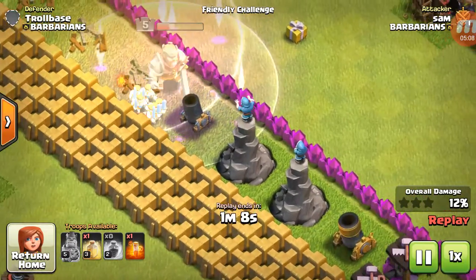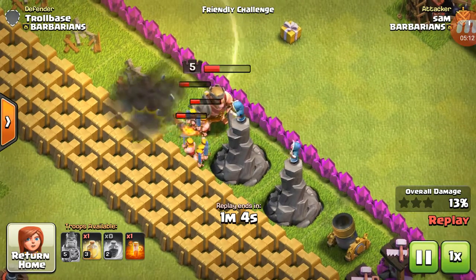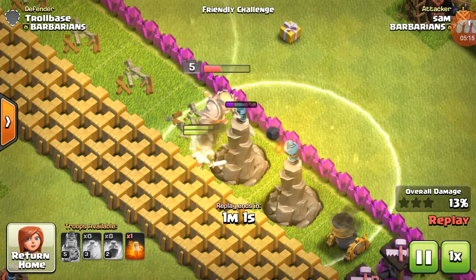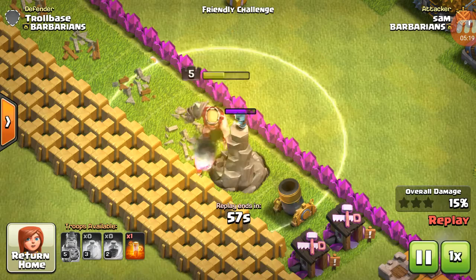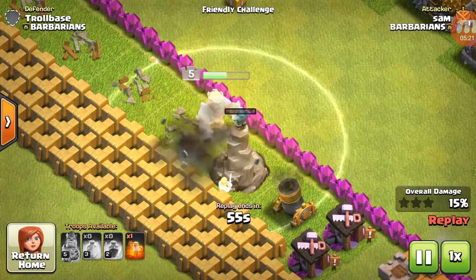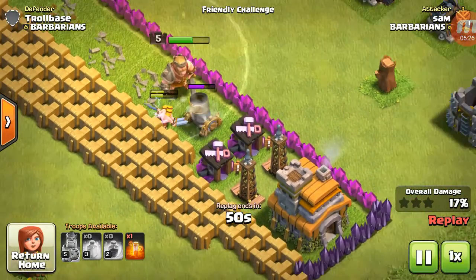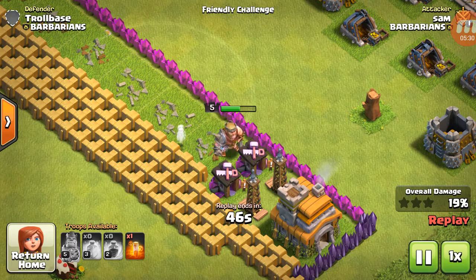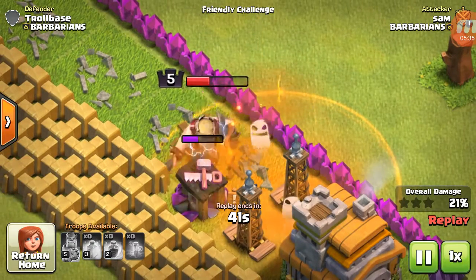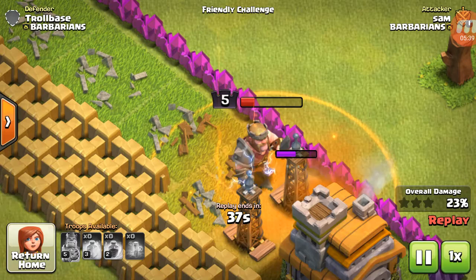Now the wizard towers are active. But you see, these little barbarians spawn and absorb all the damage so the barbarian king can heal up, and maybe we will win. Now it's the moment of truth.